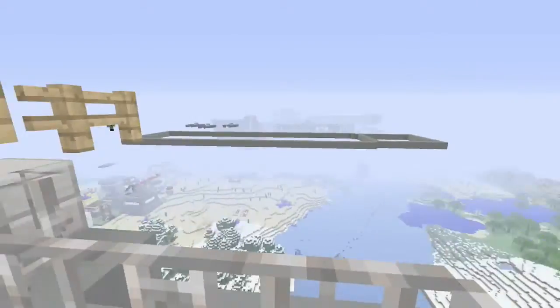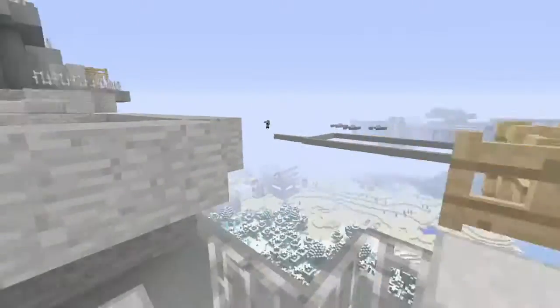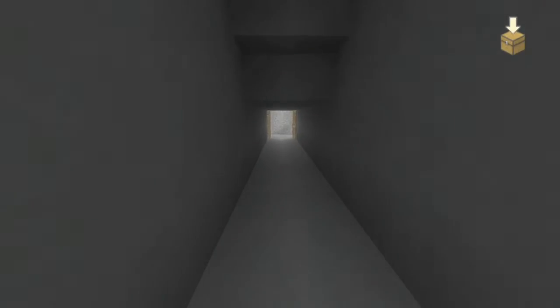We did not do the inside of this ship because we have another big, big, big project brewing — not that small little destroyer Dylan's building in the background, but a large, large project. Possibly one of the biggest ships we've ever built. For our Halo fans out there, you are going to love that new build.